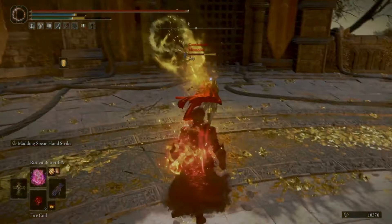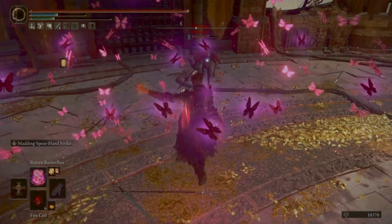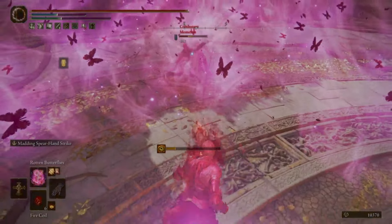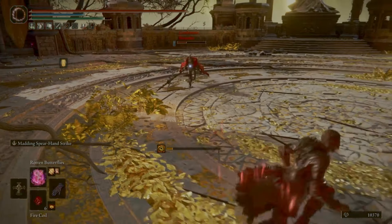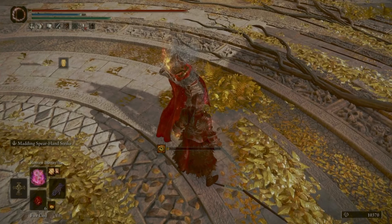Then I thought I'd try a few of the really bad incantations — Rotten Butterflies. I did actually finish someone off with this once, but they had like 5% of their HP left. But that guy runs right into it, so I'm counting this one as a win for Rotten Butterflies because it did help.